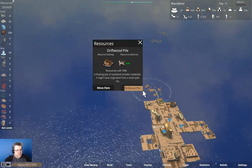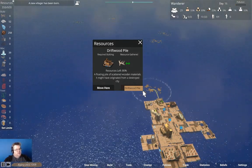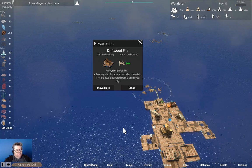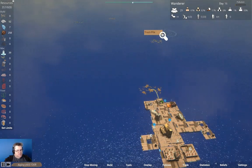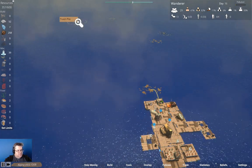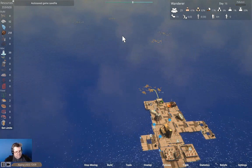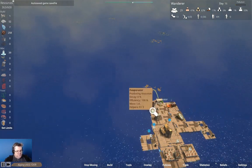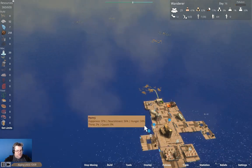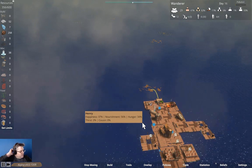We are now collecting driftwood, which we are needing at an alarming rate. We got driftwood there, trash pile, driftwood, trash pile. Scrap metal. We need driftwood to actually do the smelting.